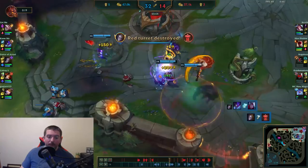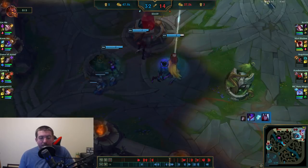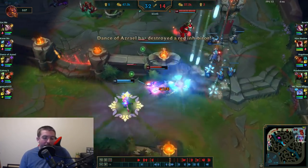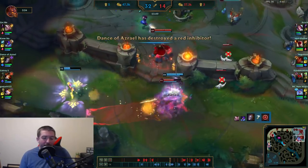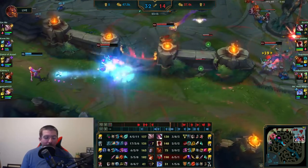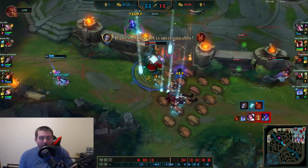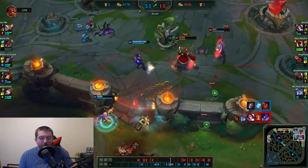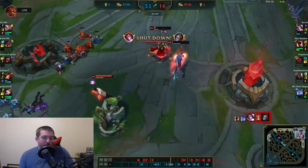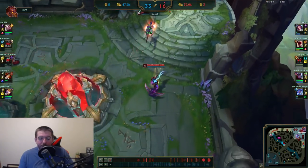That was a mistake on my part — I should have anticipated the tower going down there. Let that be a lesson to new AD carry players: don't do stupid stuff like that against a Kha'Zix who has 17 kills right now. We do get a kill back — Fiora is actually starting to play a little bit better. I think she was super tilted from the early game.